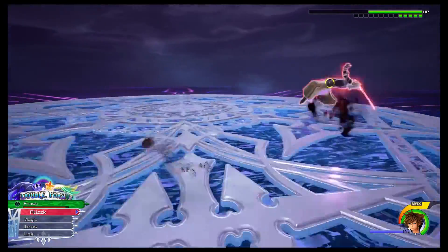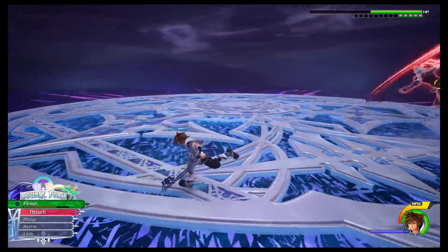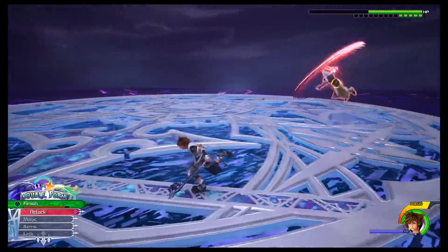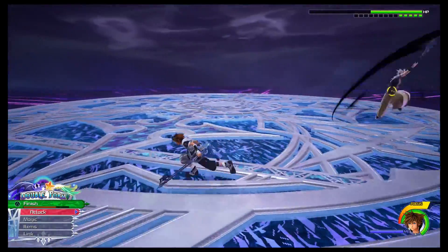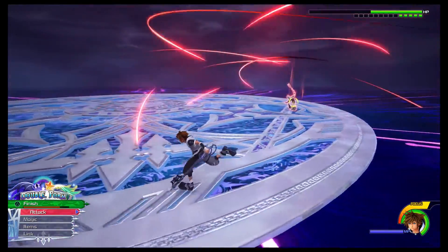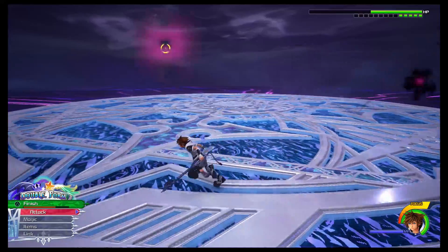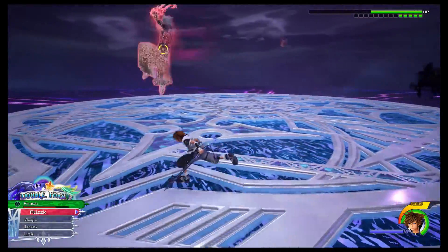When Terranort has about 5.5 bars of health left, he's going to replace his flurry attack with a much stronger version. Nearly all of these slashes are unblockable, so you'll want to dodge through most of them with good timing on each roll — the end lag from a mistimed roll can leave you open to a slash. There is one blockable slash in the sequence; if you block it you get a reprisal, but the timing is extraordinarily difficult given the surrounding unblockables. What works instead is to go into a form change that has a hitbox during the dodges, which hits him out of his final slash and lets you counterattack.